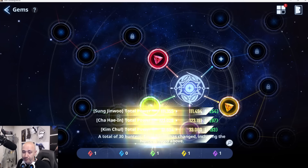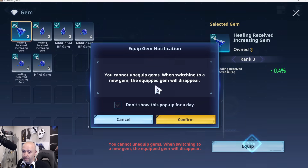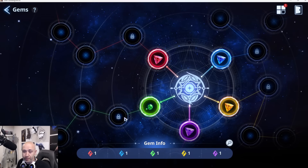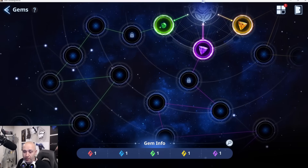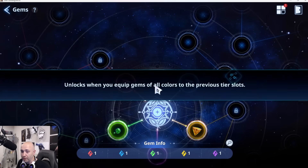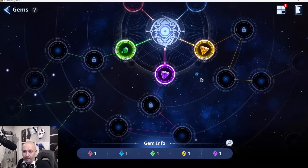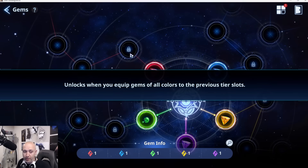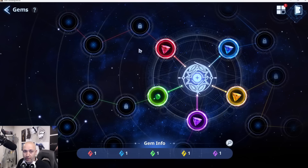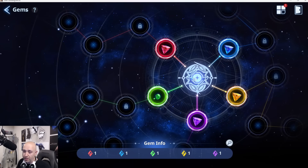We'll do a crit one, and then we'll go here and do a blue one. Pretty straightforward. I think we've unequipped everything — so I think that's all the colors. It says here: unlocks when you equip gems of all colors to the previous tier slots. We did that already. Why is it not unlocking? One, two, three, four — we did that already.